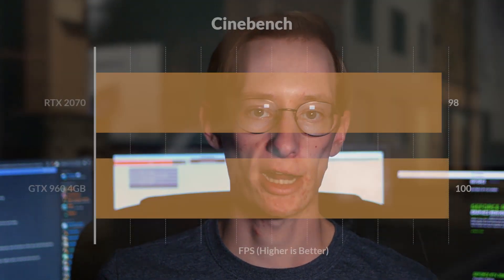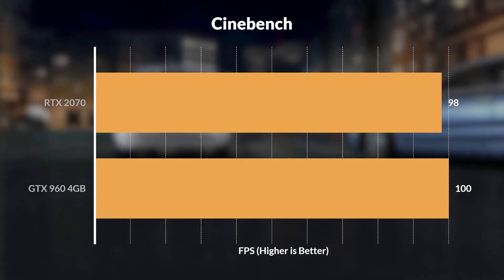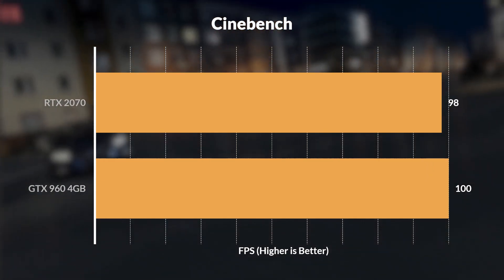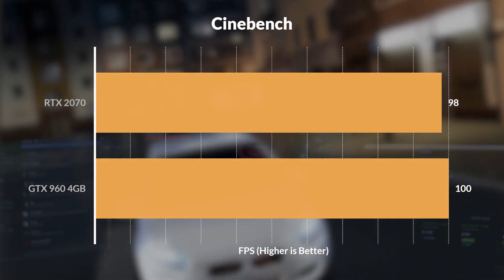Cinebench is a 3D rendering test, and our significantly more powerful GPU actually performed worse. I tested it multiple times just to be sure the slower number wasn't an anomaly. The difference is within what I would consider the margin of error, but I really don't know why we don't see noticeably higher numbers. If anyone has any ideas what might have gone wrong, please let me know in the comments and I might follow up in a future video.